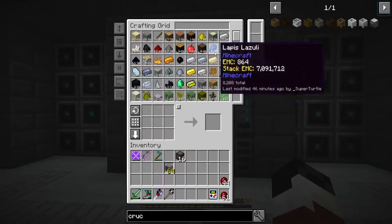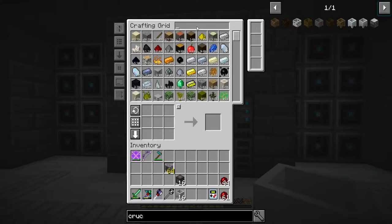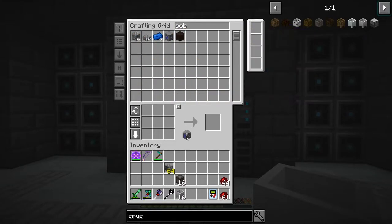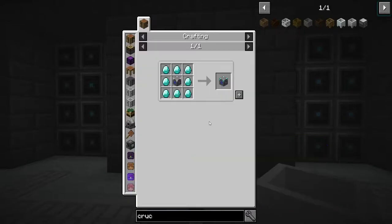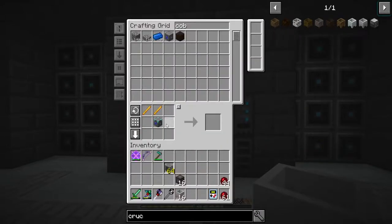Yes, we do need crucibles — I might have some left. I do, so we're just going to take those and make an eight by eight of these. We're going to need a cobblestone generator. Let's go ahead and upgrade this a few times. Oh, I had blaze rods — that's fun.